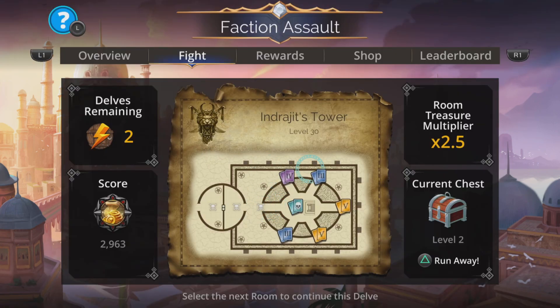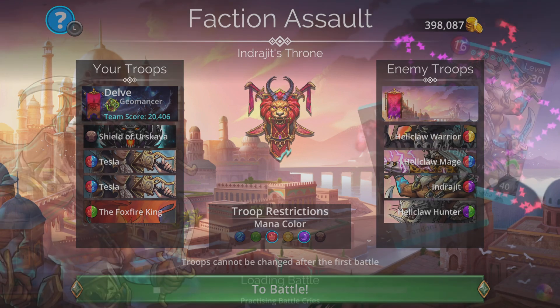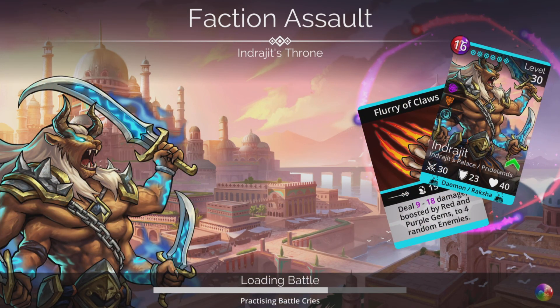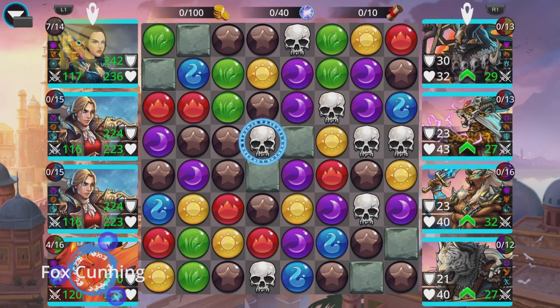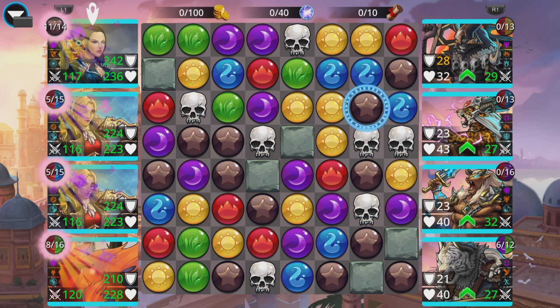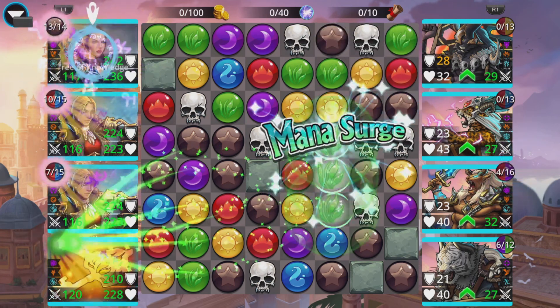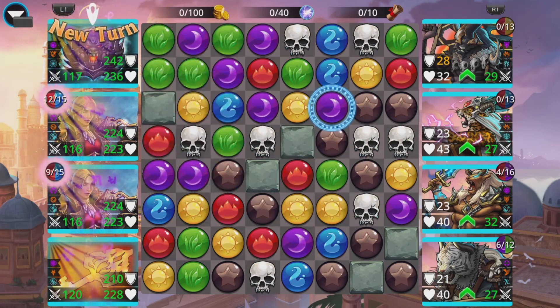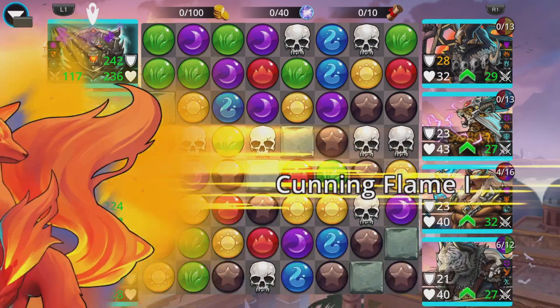Once you get to this stage, you can pop round the outer edges if you like, picking off the extra rooms to build up the room treasure multiplier. For the speed of the video, I'm just going to jump into Ingridit's Throne and knock him off it. Don't care how many arms he's got — makes no difference to me. No red, so have some blue instead. Our other Tesla wasn't ready, so the Foxfire King comes into play instead.